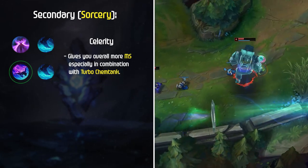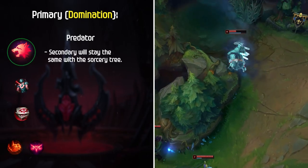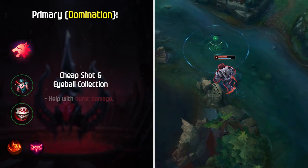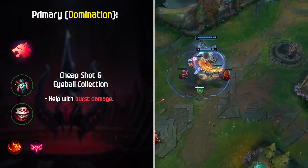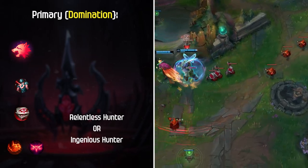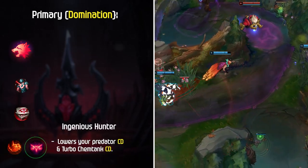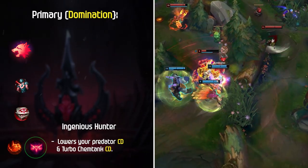Another cool page that I see some high elo Volibear players running is Predator. Your secondary will stay the same with the Sorcery Tree, but your main page will change Volibear's playstyle quite a bit. Cheap Shot and Eyeball Collection are a no-brainer to help with burst damage, especially in the early game. To close out the Domination page, either Relentless Hunter or Ingenious Hunter are the go-to's. Relentless Hunter allows you to pull off ganks and move around the map quicker. Ingenious Hunter is pretty strong since it not only lowers your Predator cooldown, but also your Turbo Chemtank if that's your Mythic of choice.